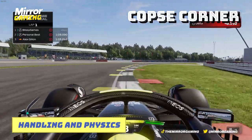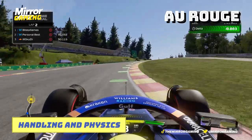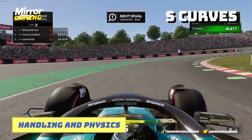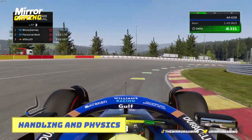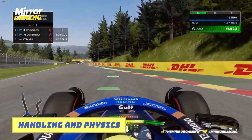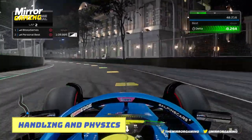Copse corner at Silverstone? Flat out. Maggots and Becketts? Super quick. Eau Rouge in Belgium? Flat out. Ascari at Monza? Flat out. S-curves at Suzuka? Flowing. Overall, you have significantly more grip in high and medium speed corners where the car feels planted, but you also have way more feeling and traction in slow speed corners, giving you a better opportunity to get that perfect exit.